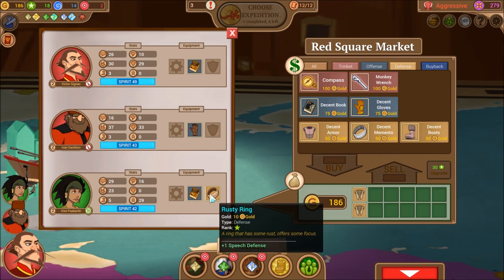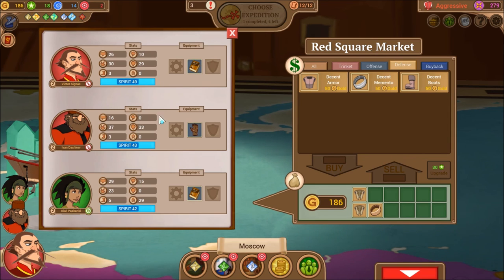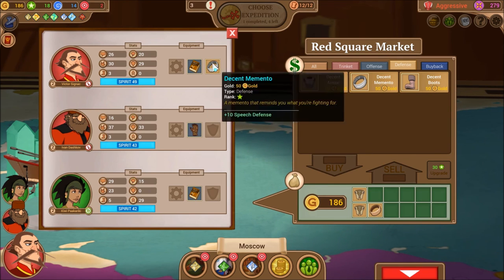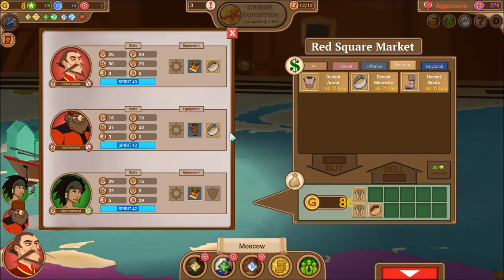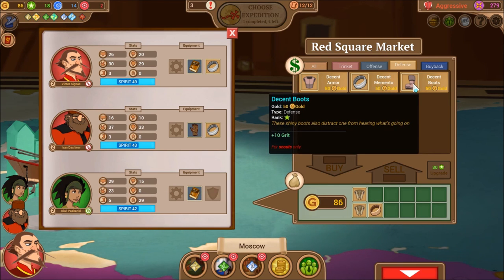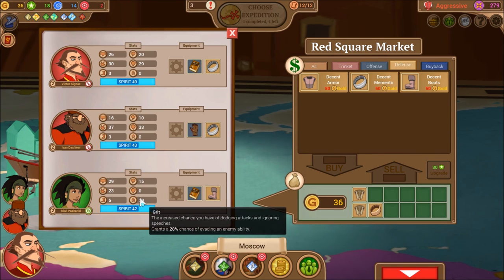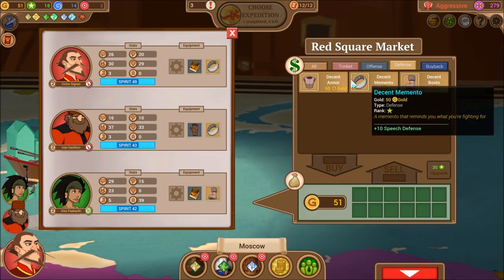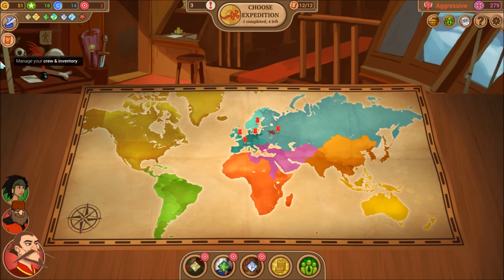I usually go shopping last based on how much gold I have — starting equipment is garbage and it's important to have better defenses. I buy defensive items that make up for weaknesses: for Ivan, a Memento to increase Speech Defense since his Armor is already high. For Kiwi, Scout Boots to increase her Grit so she can dodge attacks better. I sell some unneeded items. We have a little gold left over for next time.